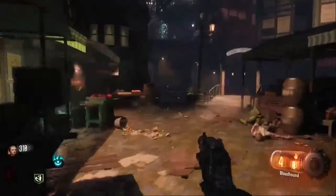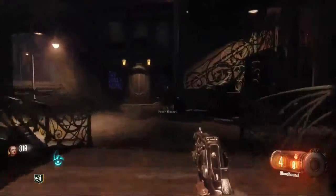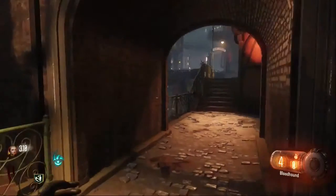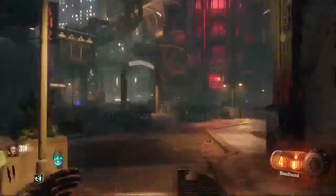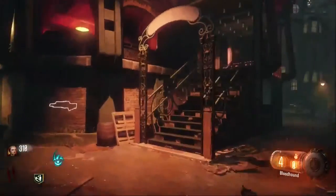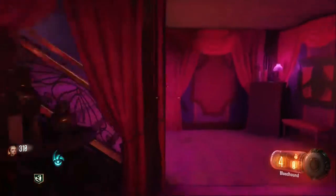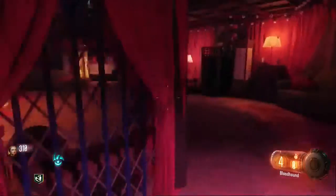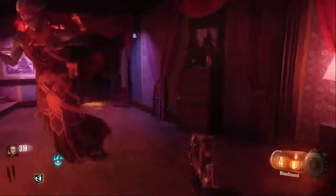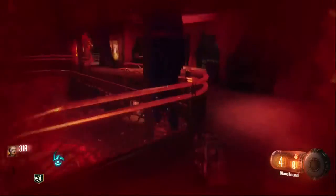Now that I got Quick Revive, I'm gonna run back to the ritual area. I already got the badge and everything, I just need to hurry in and do the ritual. This ritual is really hard. You want to run upstairs and try to find the opening that is open and just go for it.